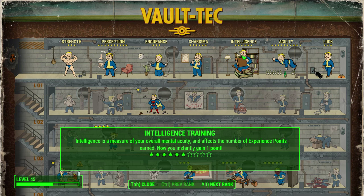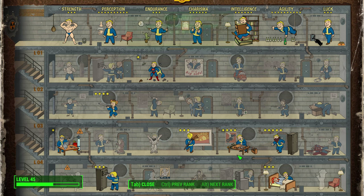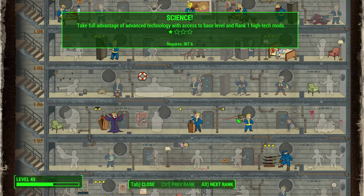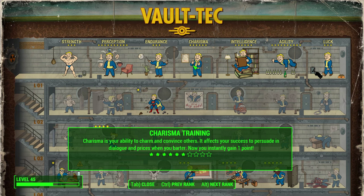From the Intelligence tree, Gun Nut is really important — it's one of the strongest perks for any build, allowing you to greatly improve ranged weapons by adding more damage, accuracy, range, recoil control, and magazine capacity. Most importantly for this stealth build, it allows you to modify your guns with a silencer. Some basic guns like the pipe rifle only require a level 2 Gun Nut to add a silencer; more advanced rifles require level 4. The Science perk at level 1 lets you modify rifles with more advanced scopes like sniper scopes with a targeting system.